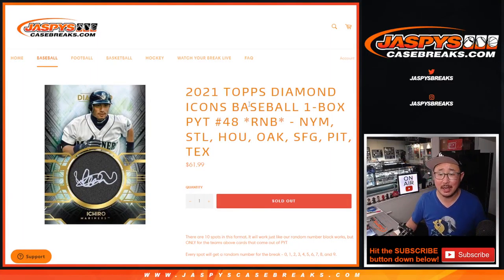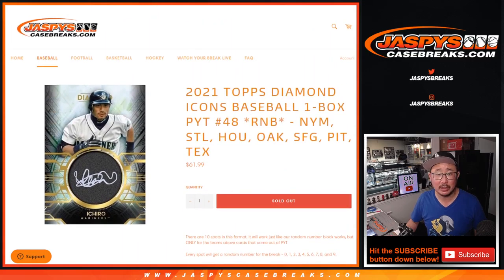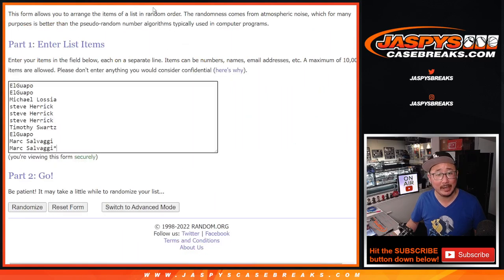Hi everyone, Joe for Jazby's Casebreaks.com coming at you with a random number block randomizer for this group of teams right here for Diamond Icons number 48, coming up in a separate video. There are all the instructions on how that works. Big thanks to this group for getting in on it.